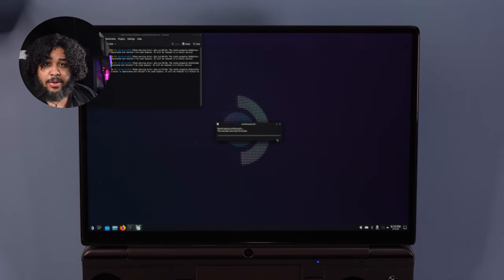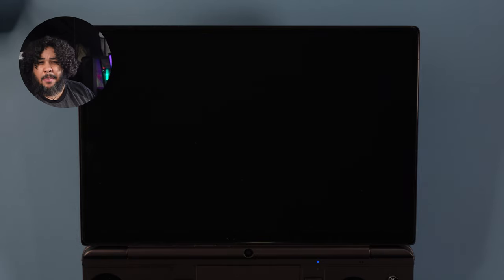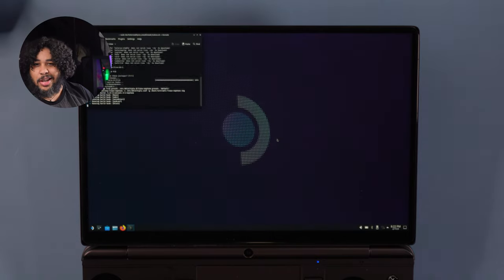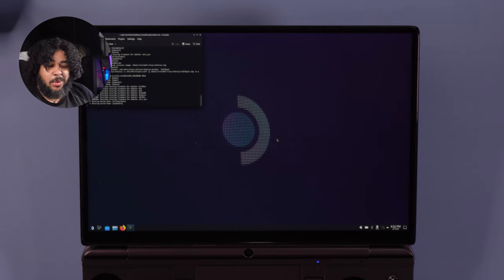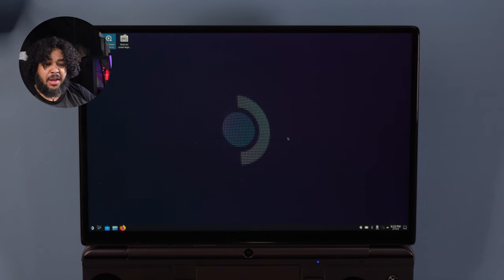For the record: I had one instance where it gave an error that it couldn't mount a partition. If that happens, it seems to be a read/write cycle issue — just reboot and restart and eventually it will work. Also, while installing, the system tends to go idle and shut the screen. Don't be scared — it's not shutting down, just going to idle mode. Move and it'll refresh the screen. With this part completed, all three OS's are now installed.